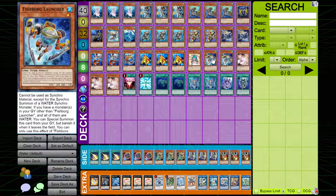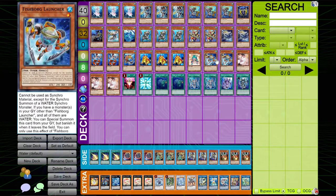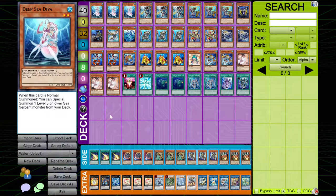I play two copies of Fishborg Launcher. This is mainly so that if you draw into one of them, you can progressively use it in your plays while still having another target for Halka Fibrax, because Halka is actually water. You have another copy for Halka Fibrax to summon so you don't have to dig into your Deep Sea Diva, which you don't want to do, because Deep Sea Diva only gets its effect on Normal Summon. Halka negates the effects, so you want to save your Deep Sea Divas. Even though this deck goes through a lot of material, you can still easily pull off the same combos again and again.